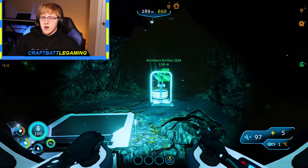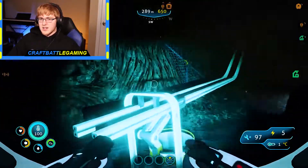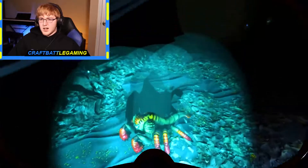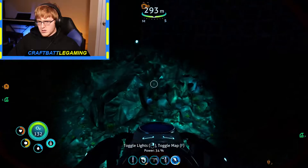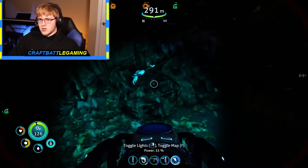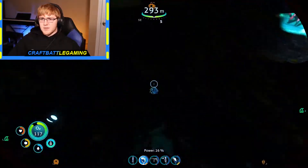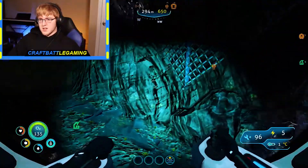Hey guys, what's going on, it's Zach and today we are back with some more Subnautica Below Zero. We're back down here in the mines today, we're going to be exploring, seeing what all we can find down here. I see ruby and I don't care that guy's in the way, we are taking that ruby. We're going to be down here today exploring the mines, finding all the new things — free easy titanium, which we actually need a lot of because we are going to be expanding the base very soon.